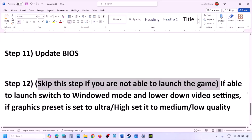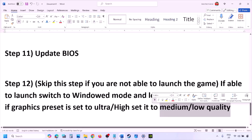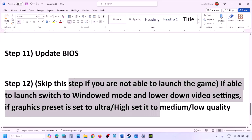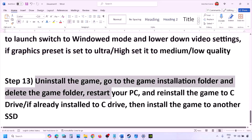You can skip the next step if you are not able to launch the game. If you are able to launch the game, switch to windowed mode and lower the video settings — if the graphics preset is set to Ultra or High, set it to Medium or Low. You can also try turning V-Sync off or on. Try making changes in the graphic settings, lower them down, then launch the game and check.